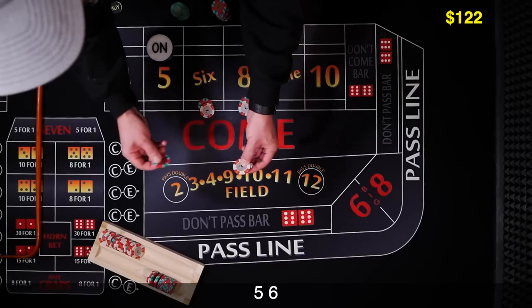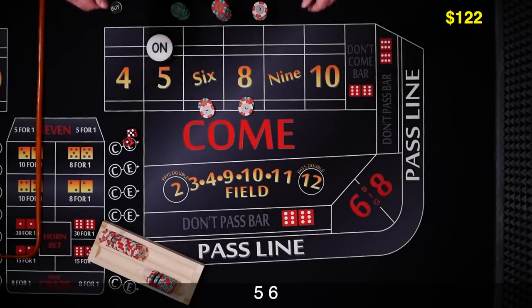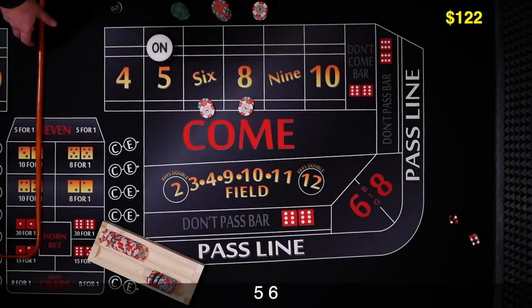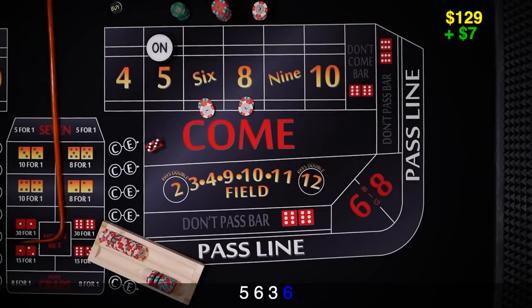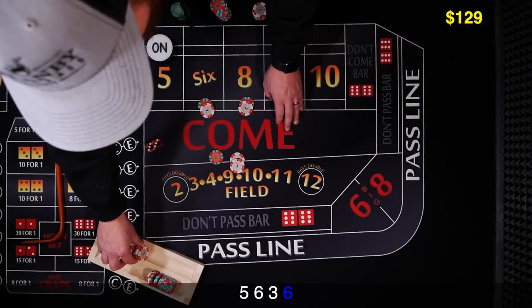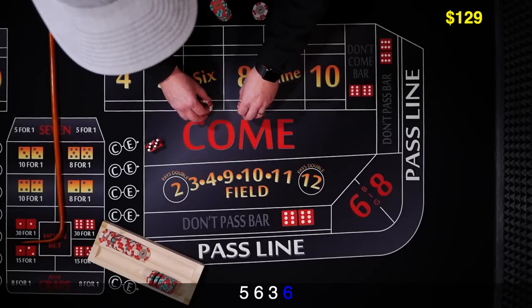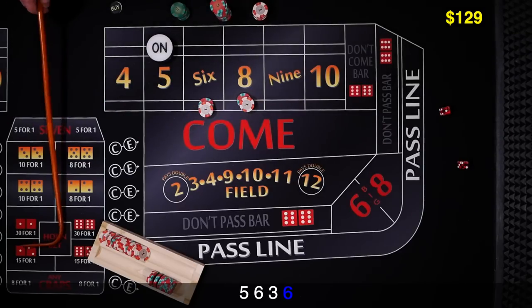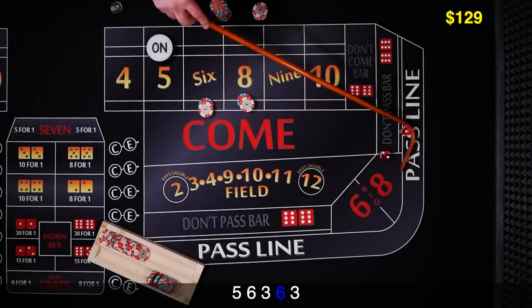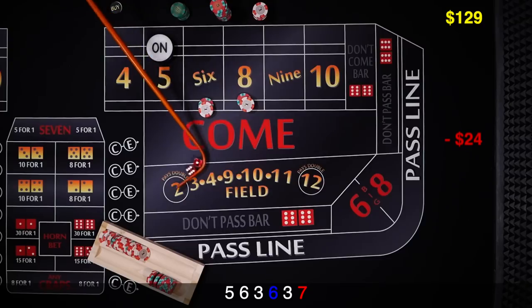More 6s and 8s — 3 craps. And 6 hard — perfect. 6 will pay $7. We're going to go ahead and take that $5 we won earlier, drop it to the dealer, and ask the dealer to take us up to 2 units, $12 each. One more time, shooter. 3 craps. And not going to happen — 7 out.